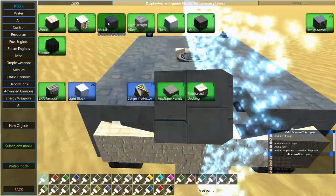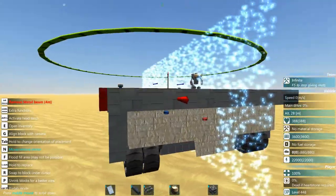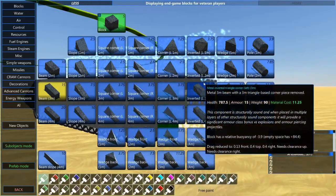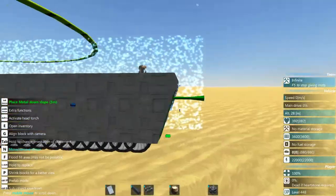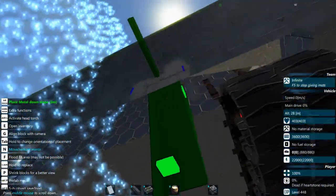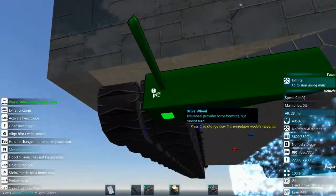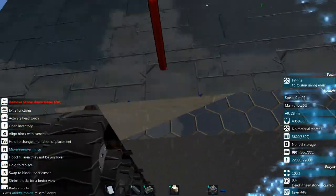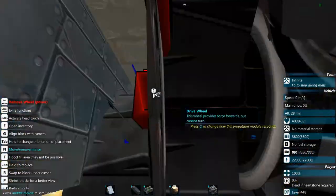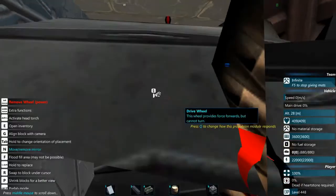That's just a good overall shell that works great for that kind of thing. Now we're working on the rear of the tank and I'm going to go with some slopes. A great thing about slopes is if your vehicle happens to go a little over volume, you can replace metal beams with four-meter-long heavy armor slopes.